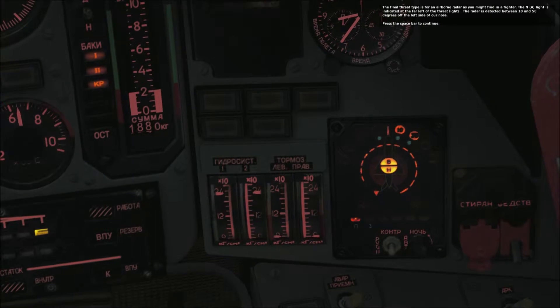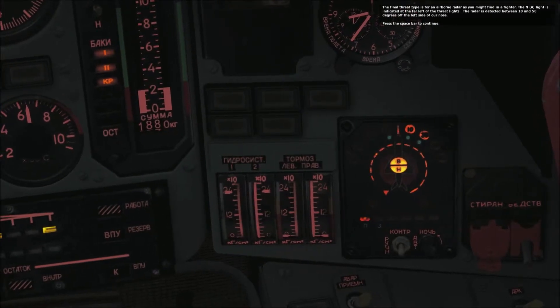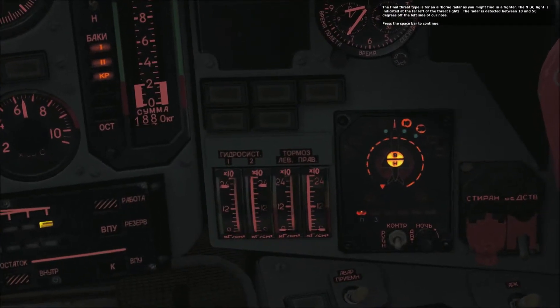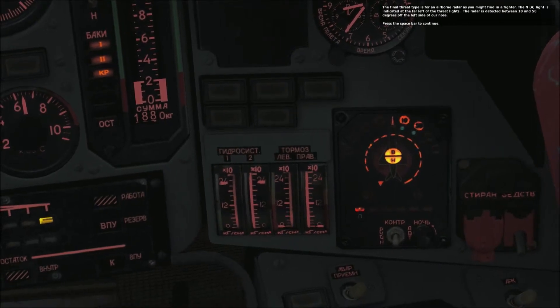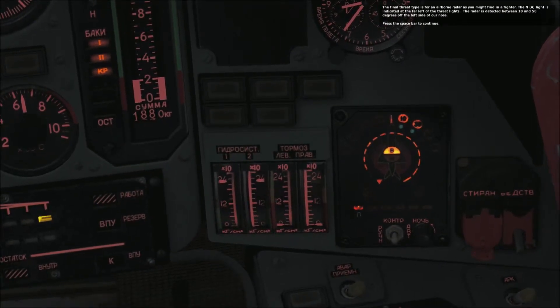The final threat type is for an airborne radar, as you might find in a fighter. The N light is indicated at the far left of the threat lights. The radar is detected between 10 and 50 degrees off the left side of your nose.